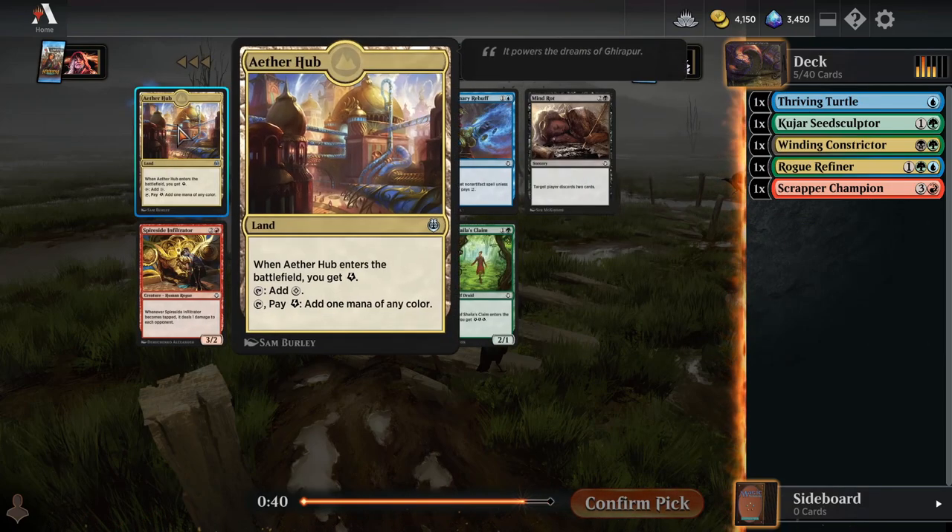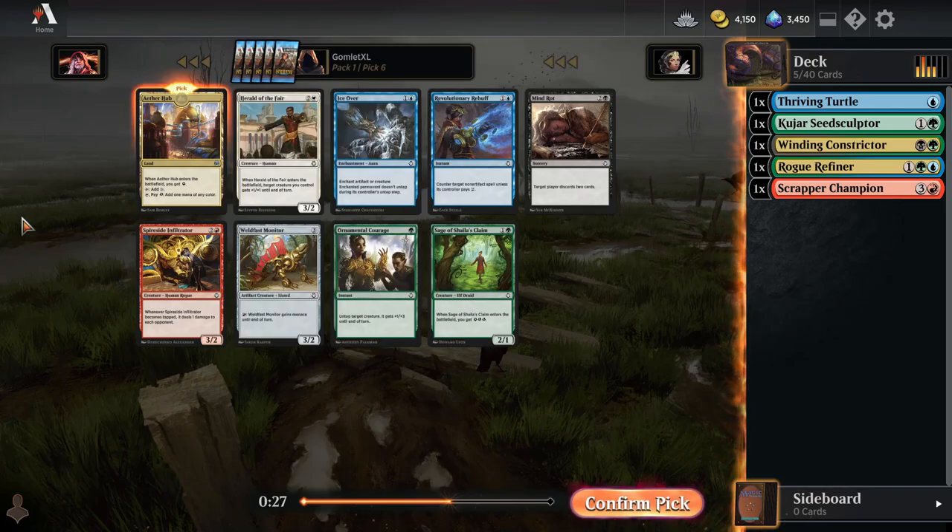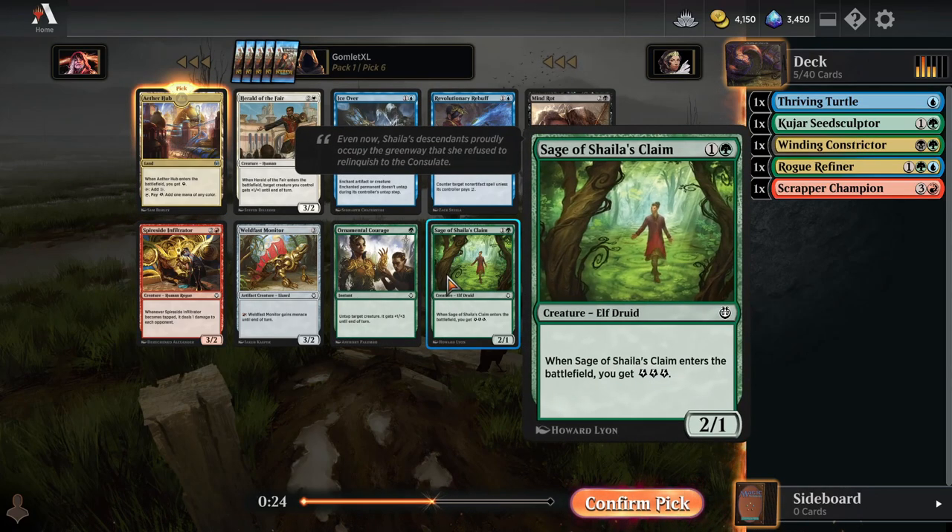Pick six — Aether Hub, don't mind if I do. This is great for just any deck at all. Even if you're just two colors, it really makes sure that your mana is going to work out quite well. And it's obviously at its best in a dedicated energy deck — then it's just absurd. So we're going to take the Aether Hub here; not much else in the pack.